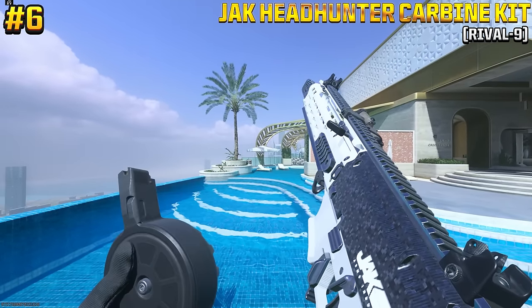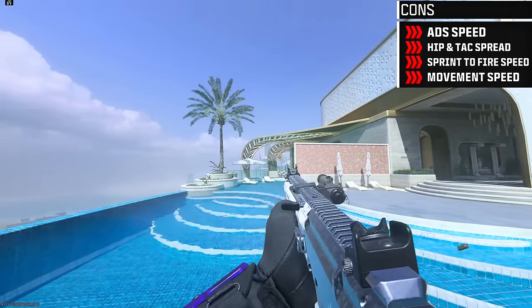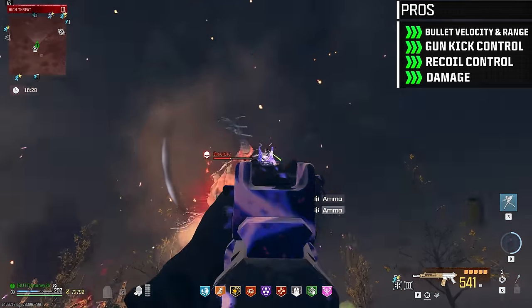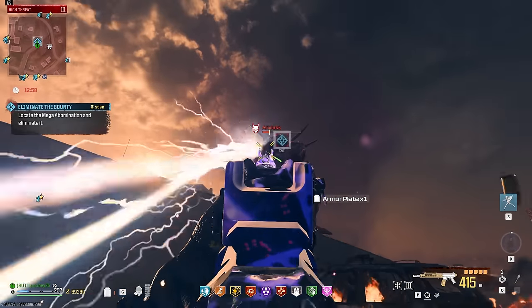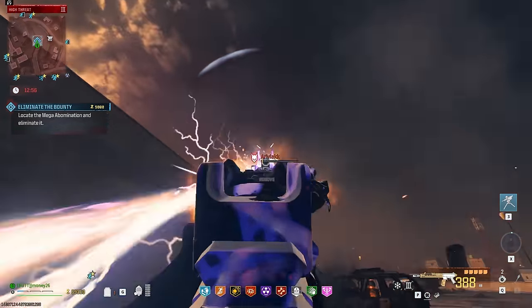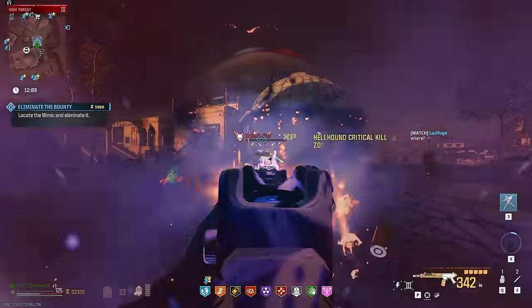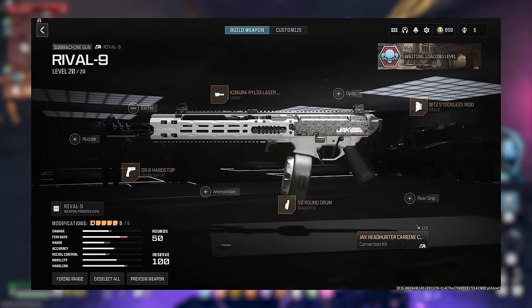At number 6, we have the Jack Headhunter carbine kit for the Rival-9. This turns the SMG into a rifle-like three-round burst with more range and a boost to headshot damage. Combined with Deadshot's critical hit damage bonus, this conversion kit absolutely melts almost any enemy you come across. I definitely recommend giving this weapon a try if you haven't before. And here is the build I recommend using for the Jack Headhunter carbine.